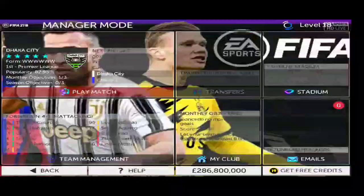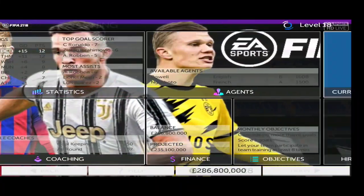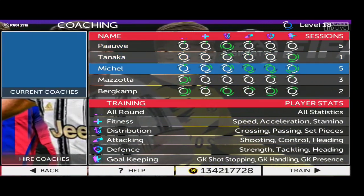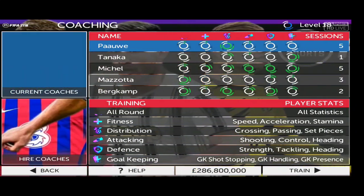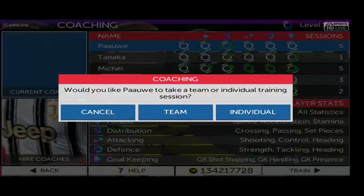First we have to go to My Club, then go to Coaching. You can see current coaches — I have five coaches running. You have to buy or hire them from this option. Now we're gonna click Train.